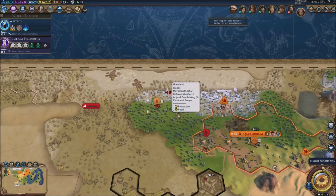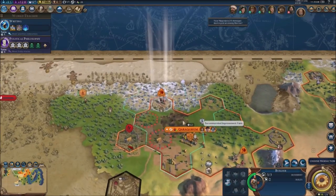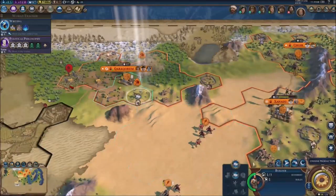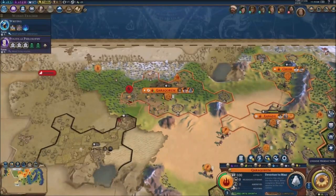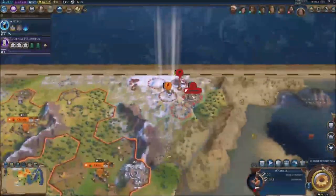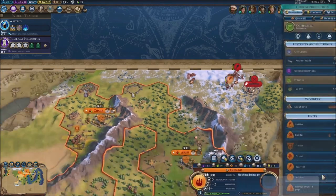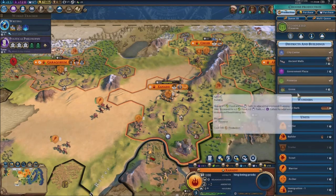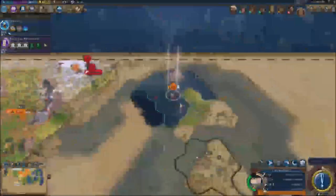There's another camp to deal with right here but I'm not gonna deal with that — I need to go north. Let's send this builder over here, build that farm, build that animal husbandry — that city is gonna grow in no time. It's doing pretty good boys. We got a promotion — Battle Cry for you.